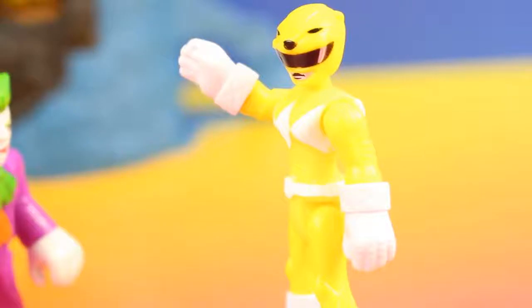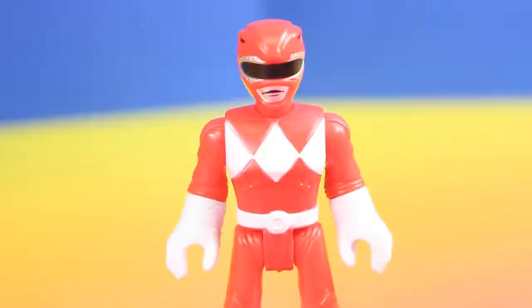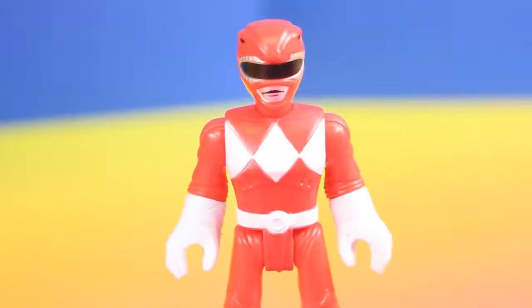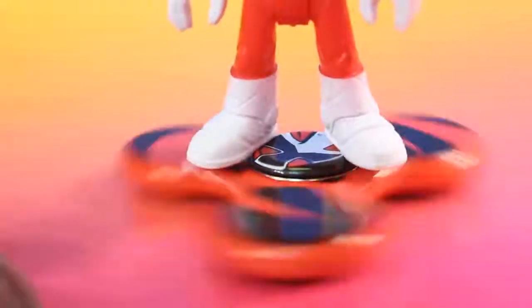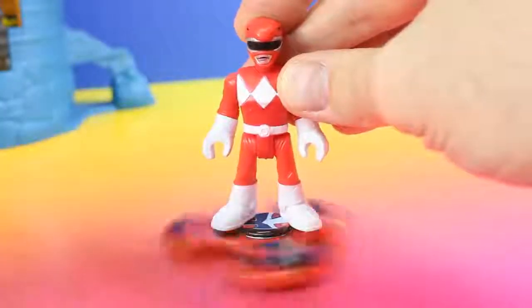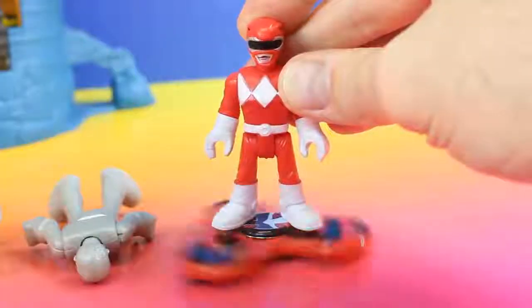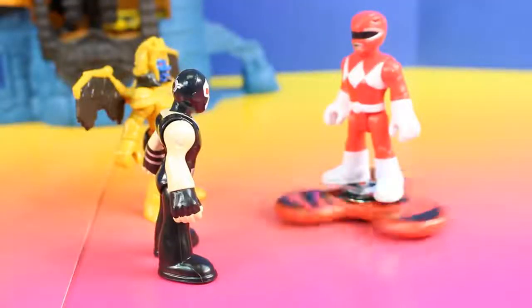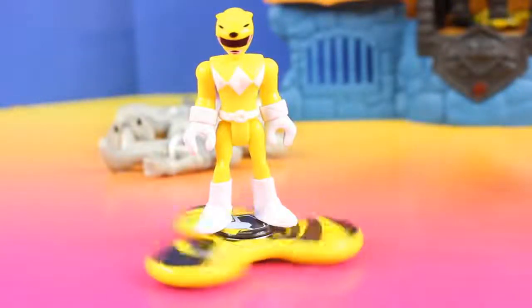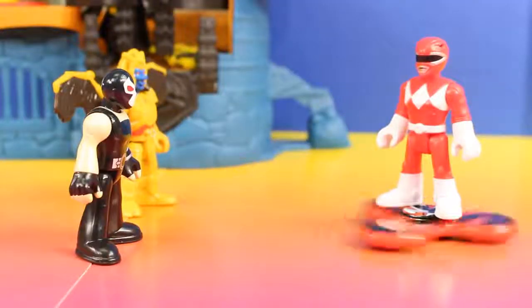You got it, Red Ranger. I'm going to take that from you. Now hand it over. Nice work, now check this out. The Putties have no chance against me. Let's go get the Red Ranger. We know your tricks, Red Ranger — we won't get anywhere close to that fidget spinner. I'm going to try something really cool. Fidget spinner launch! What are you waiting for? Come and get me.